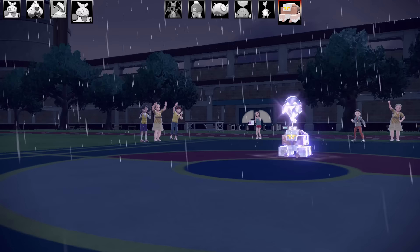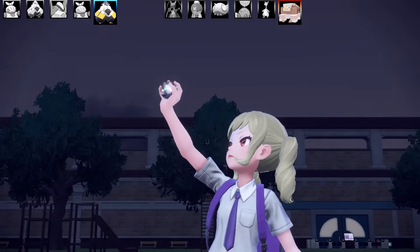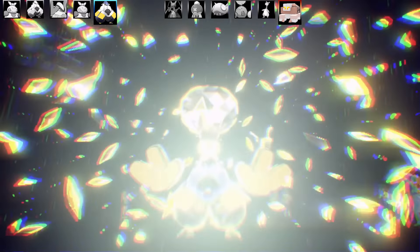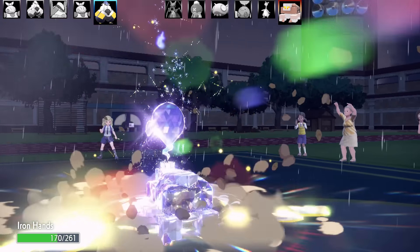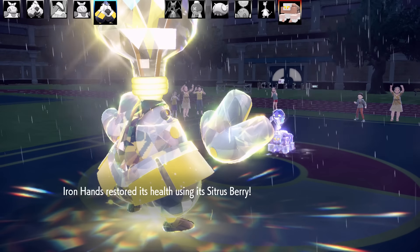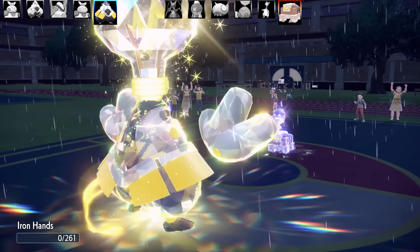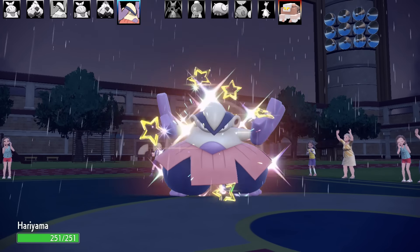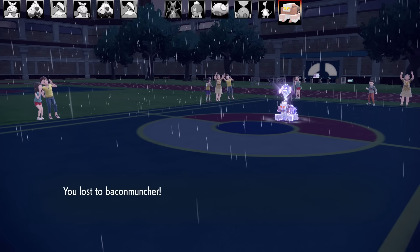Palossand uses Salt Cure and that's the end of Makuhita. I go into my belly drum Iron Hands — I Terastallize and then go for Belly Drum. The only concern is the Sticky Web from Kricketune, meaning there's a good chance I get outsped. I take a Body Press hit while Sitrus Berry restores my health to get the Belly Drum off. But Iron Hands has no priority moves, so Palossand can take out Hariyama and Iron Hands. Even my special Iron Hands probably wouldn't have done much to it. A very effective counter to my team. Hope you enjoyed the video — peace out!